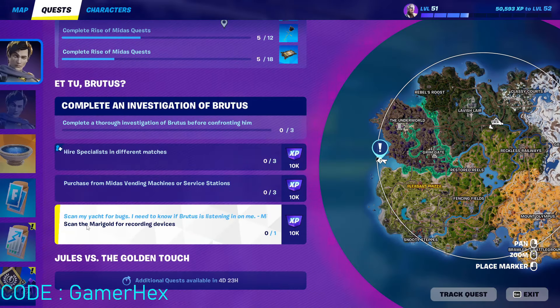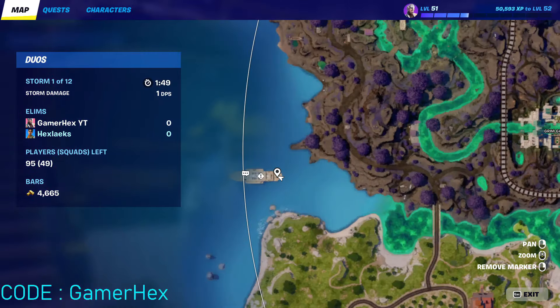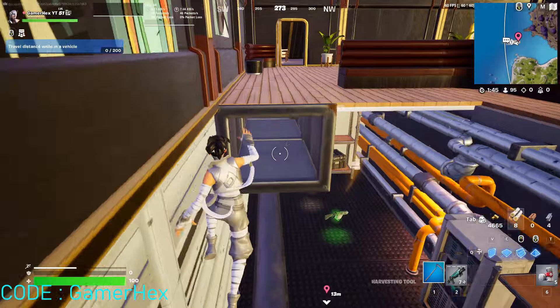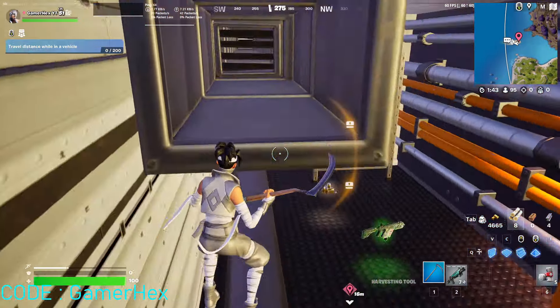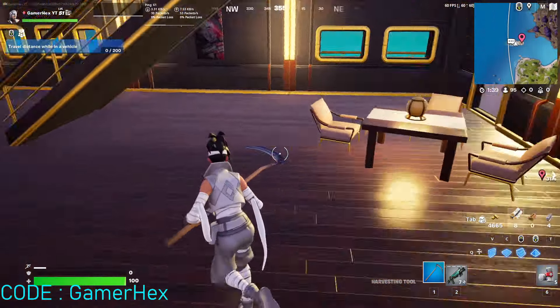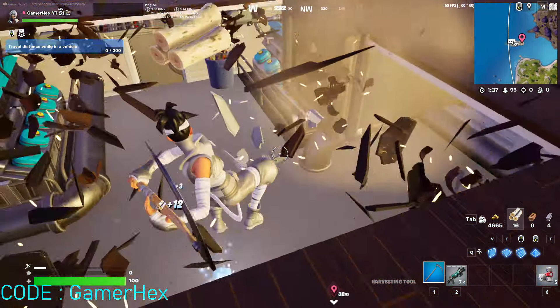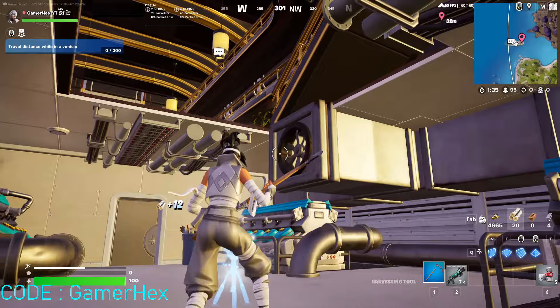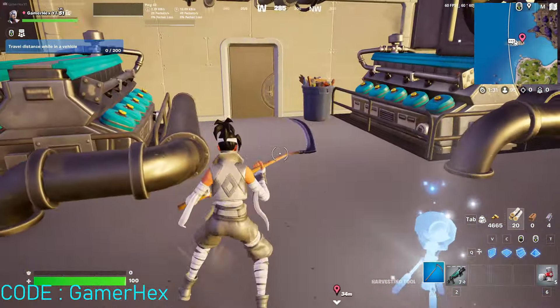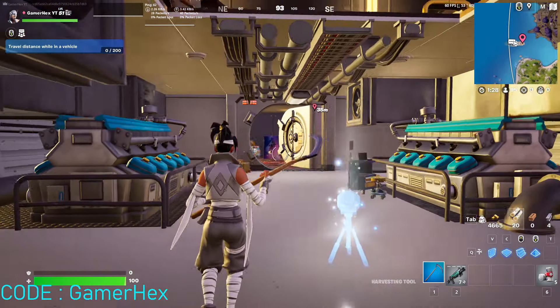For this quest, which is 'Scan the Marigold for recording devices,' you need to come to the yacht at this location and enter the vault somehow. We need to go down and break through — as you can see, this is the area in front of the vault.